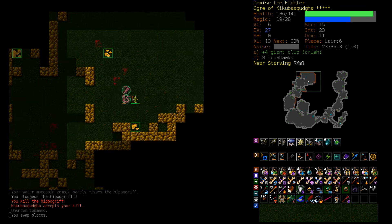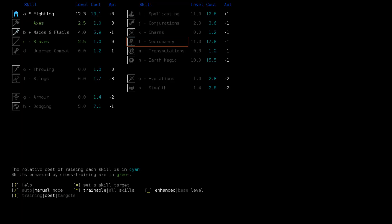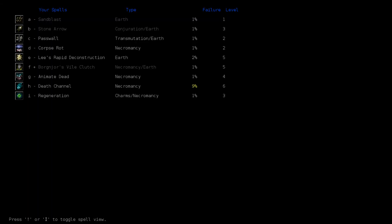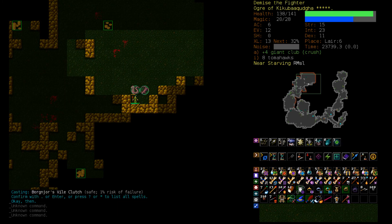Let's melee this guy. We are training just Fighting now. How does the cost look? About twice the cost of Maces and Flails. Let's focus Fighting, get some more Maces and Flails — cap that at 12. Cap Fighting at 16. Let's get some more Necro — 12 Necro. What are we gonna do with more Necro? Death Channel without Wizardry, better corpses from Kiku. Let's get some more Spellcasting. Let's get 2 Stealth for some reason.